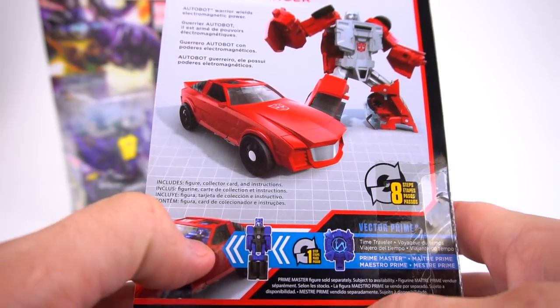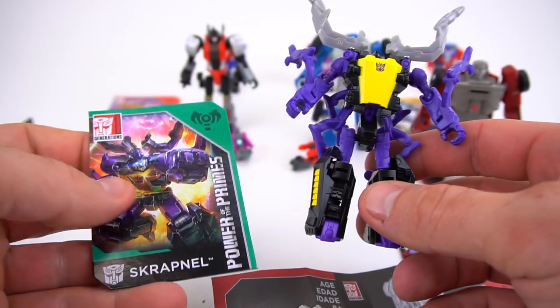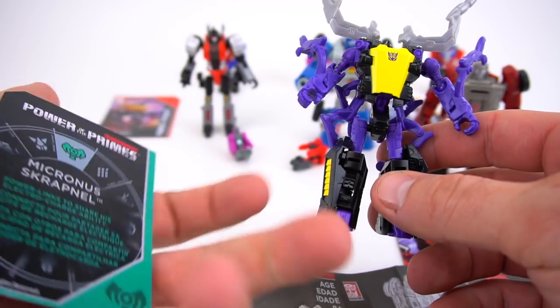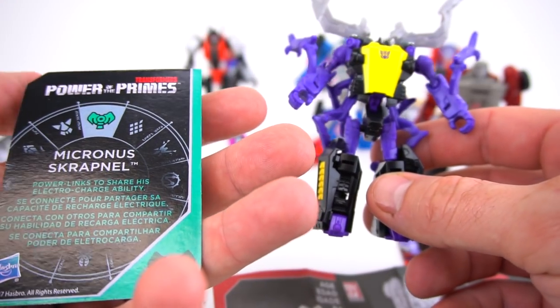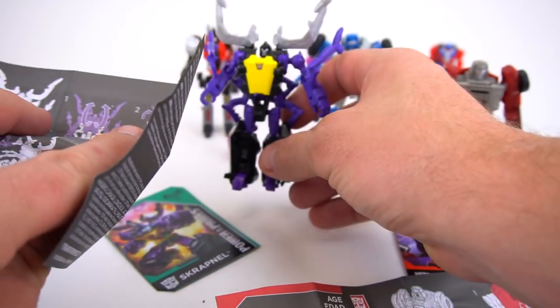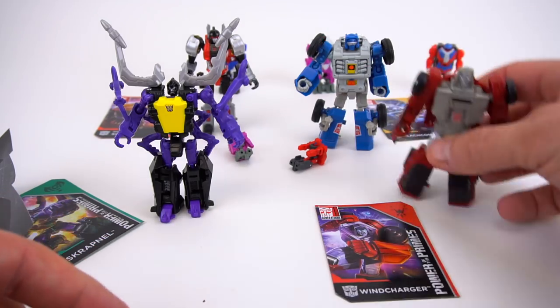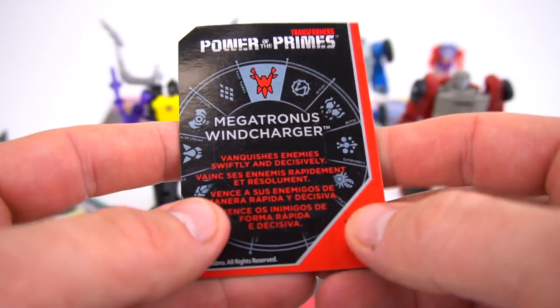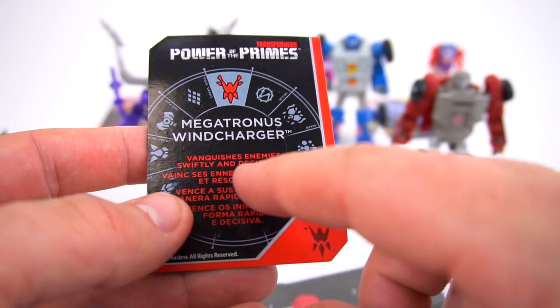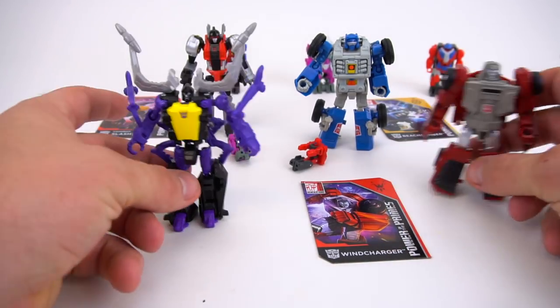Autobot warrior wields electromagnetic power. Out of the package you get Scrapnel, a card — 'power links to share his electro charge ability' — and directions on how to transform him. Same with Wind Charger: a card referencing Megatronus — 'Wind Charger vanquishes enemies swiftly and decisively' — and transformation directions.